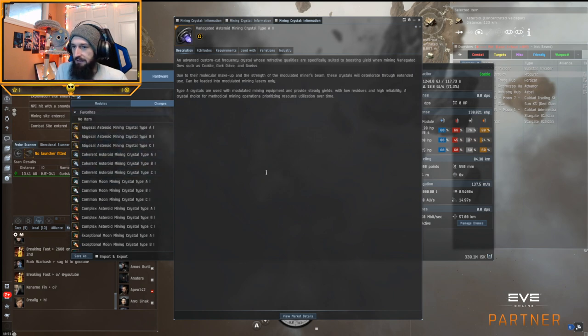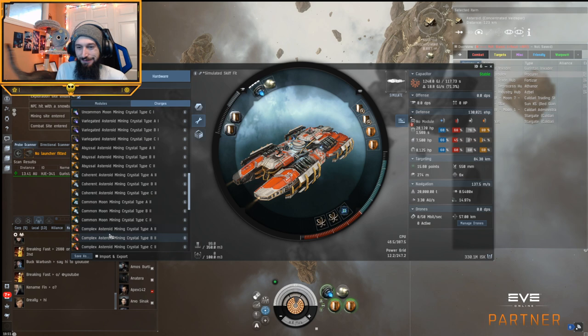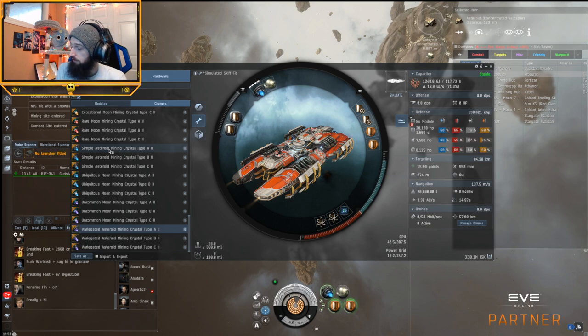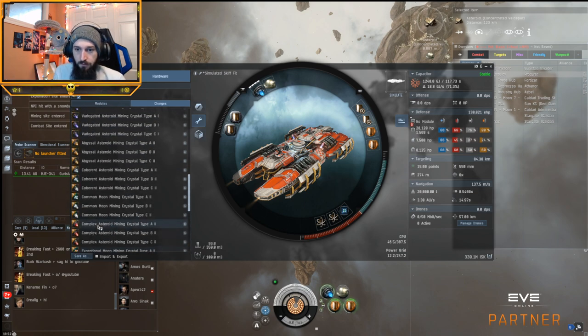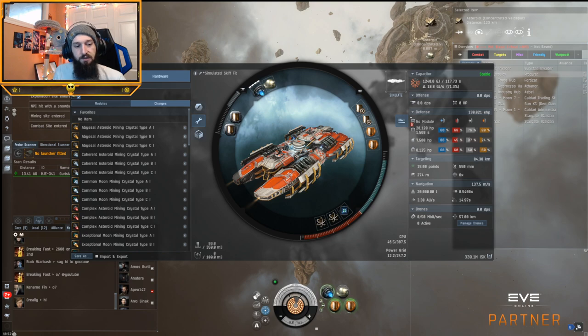Anyway, that's the little guide on mining crystals. Basically, you pick the type that goes with your rock, then pick A, B, or C. You'd pick the group based on where you're mining, and then pick the type for your specific needs — that's the way to make this simpler to digest. Make sure you guys fly fun, continue enjoying the game, continue bringing each other up, and I will see you in the next video.